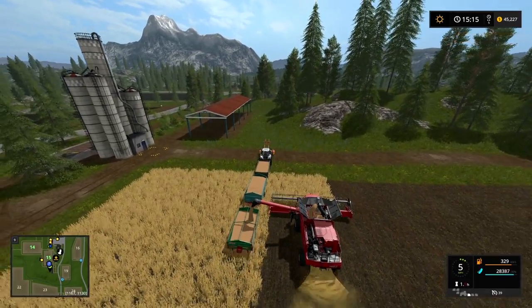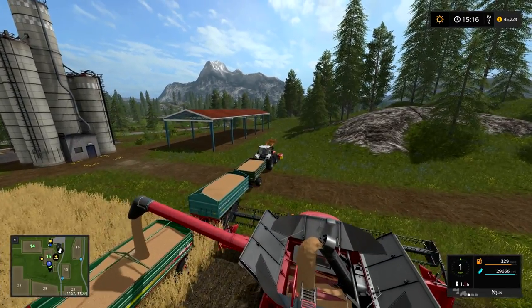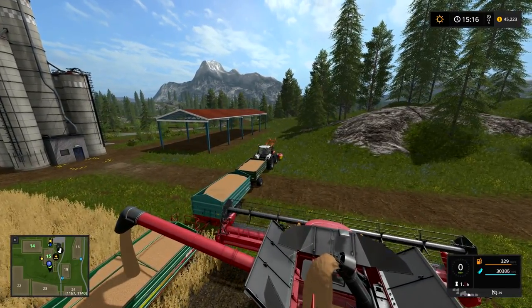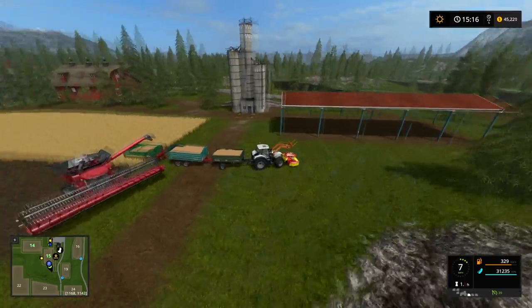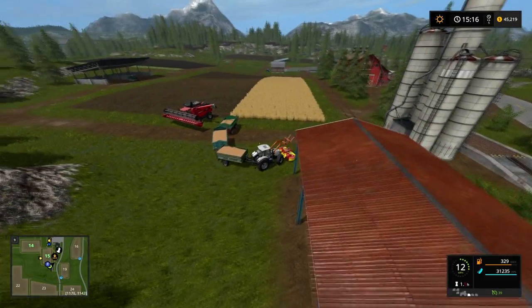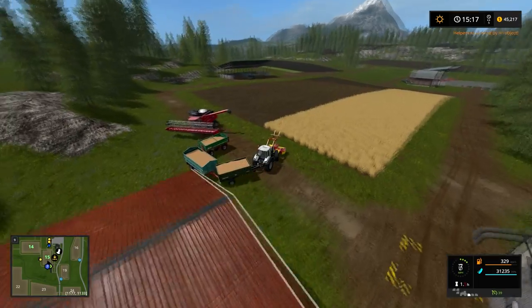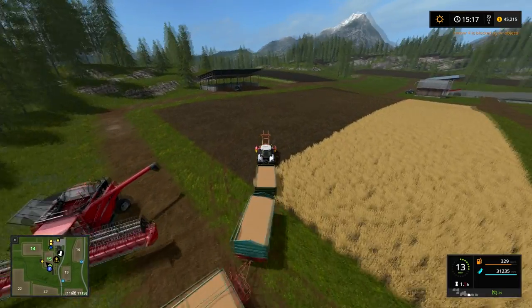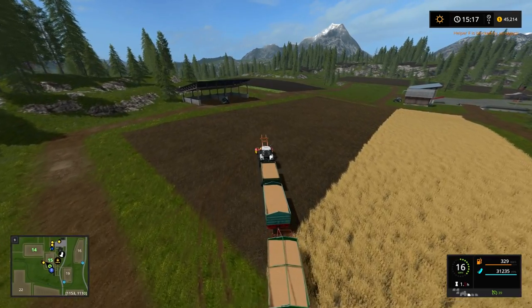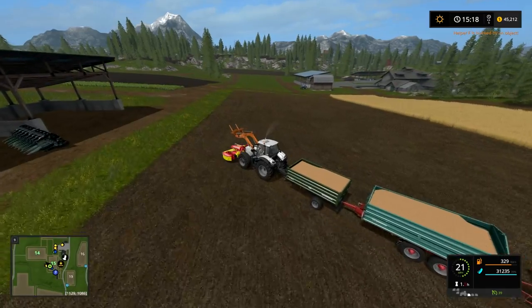Now we just wait for it to empty — we can see it emptying right there in the harvester. Alright, this is going to be fantastic. Let's check the price one more time: 2,267. But we've got to go dump this at the train station, and then we have to take the train over to Maplefield Mill.